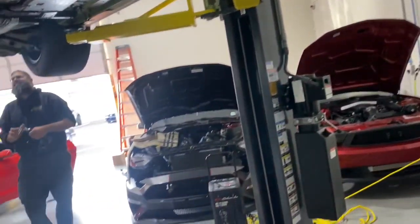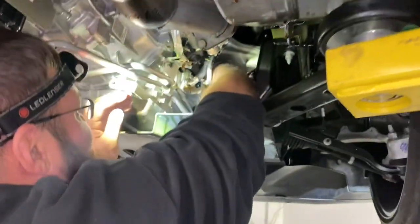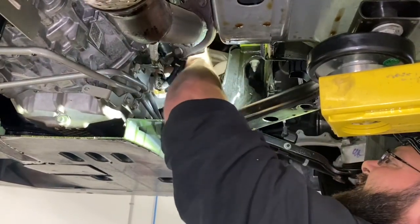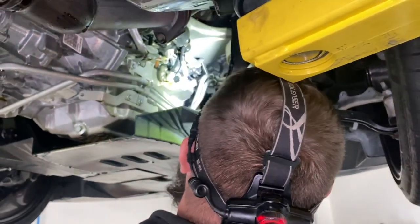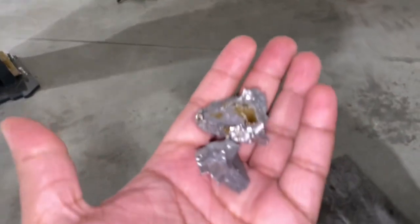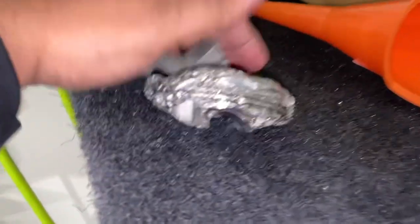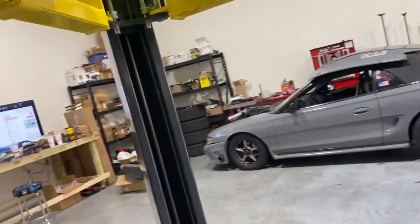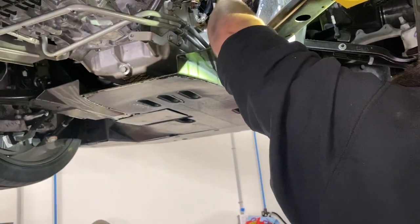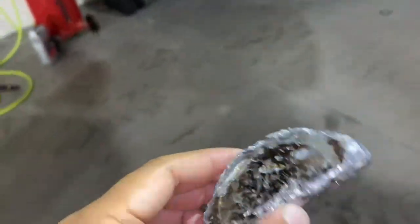This is going to be expensive. Oh, there's the other hole — both sides. I can see it. Holy cow. There's block. So we've got pistons, blocks — goodness gracious. This is still a shock. We windowed both sides of the block. What happened is the pistons disintegrated, then the rods were flapping around, and that's what put the holes in the side of the block.